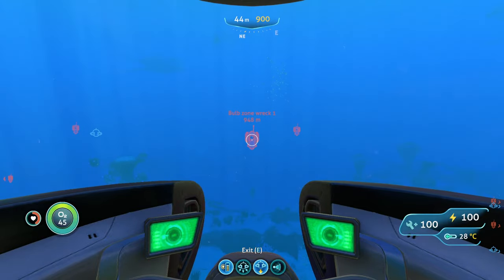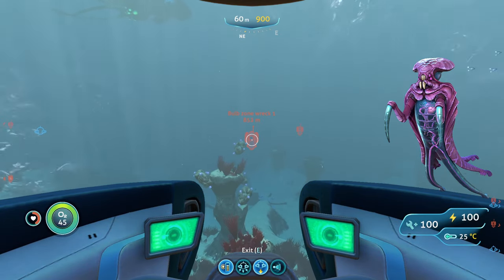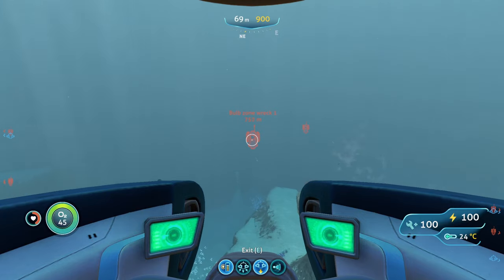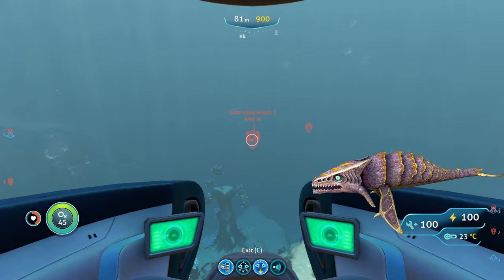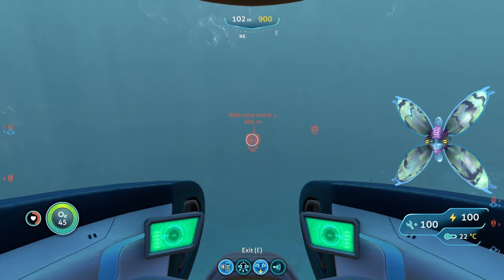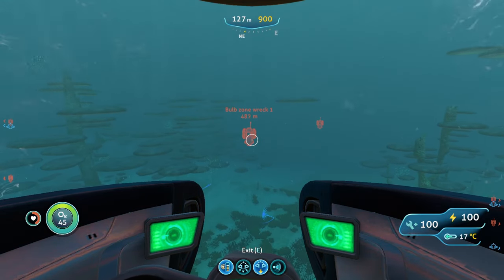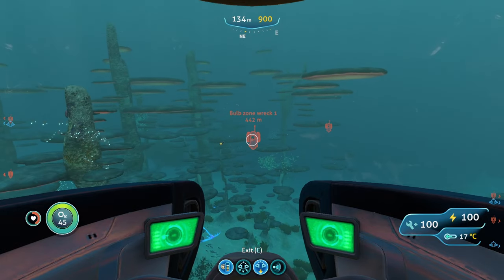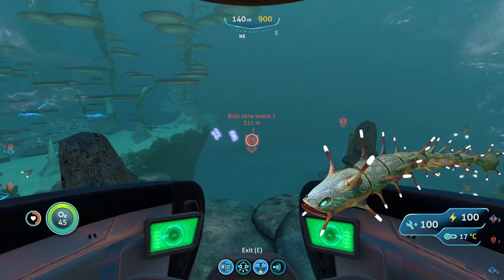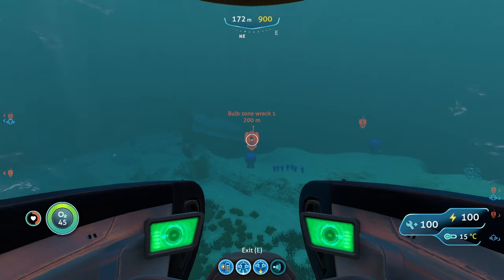In the Bulb Zone you'll encounter mesmers, bone sharks, amp eels, and warpers. Warpers can teleport you out of your Seamoth — use your sea glide to outrun them or knife them off. Bone sharks can do a lot of damage in groups so hit them with perimeter defense or stasis rifle. Mesmers can mind-control you outside your vehicle — break free by rapidly moving your camera. Amp eels are immune to perimeter defense and sensitive to light, so hit them with your stasis rifle and avoid them.